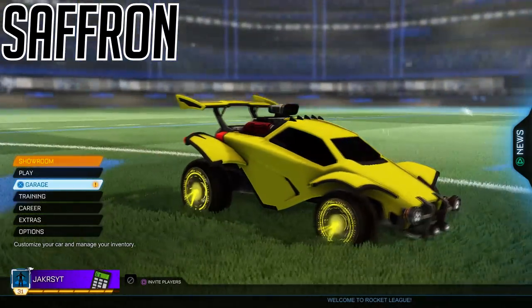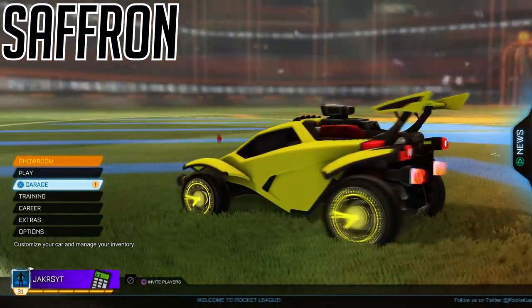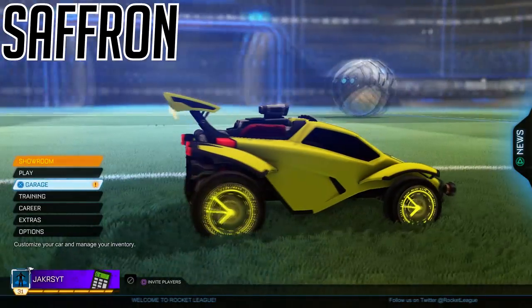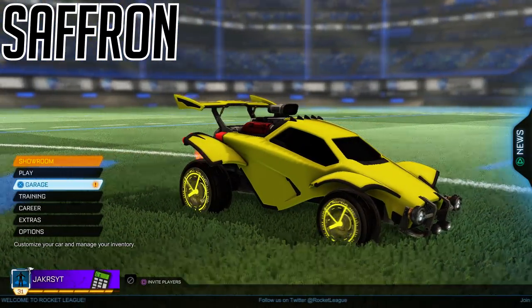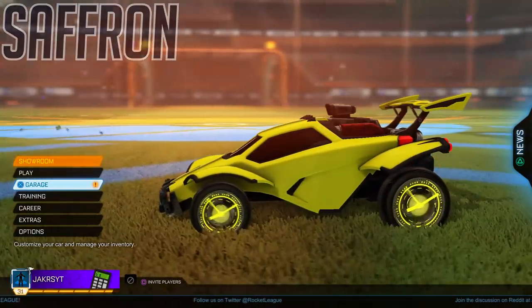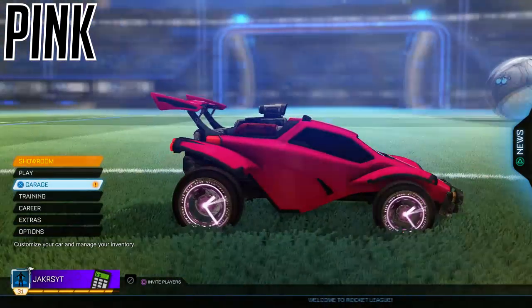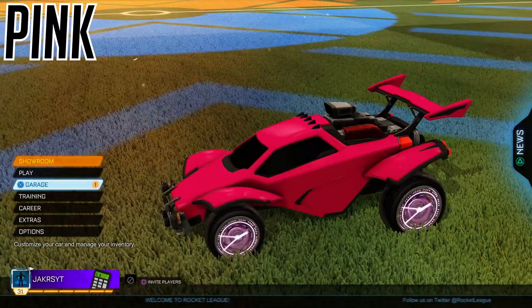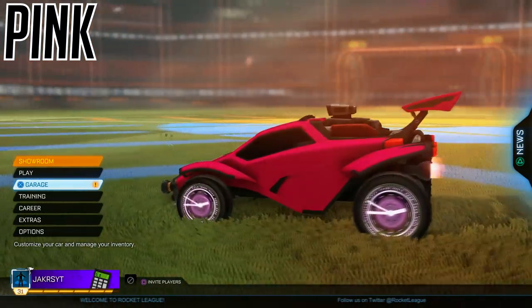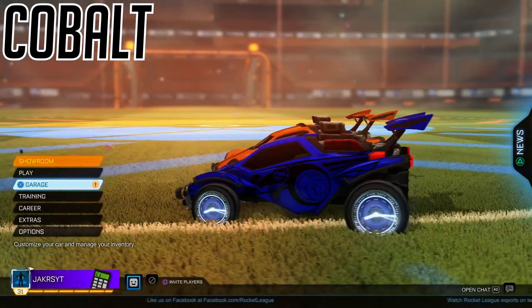Moving on to the saffron version — this goes really nice with a yellow car on the orange team. A lot of people use the saffron Draco so it's a great match. Next is the pink version: if you have a Heatwave with a lighter pink secondary color, this would look really nice as an accent to match these new wheels.